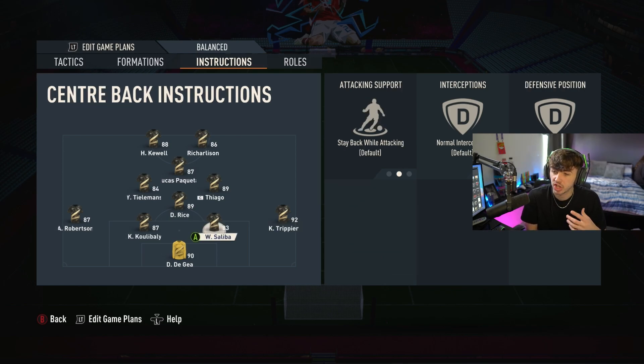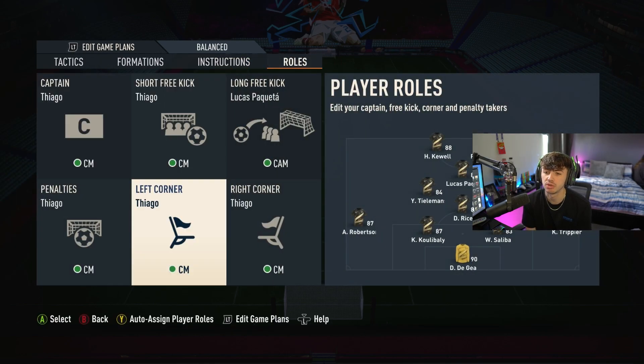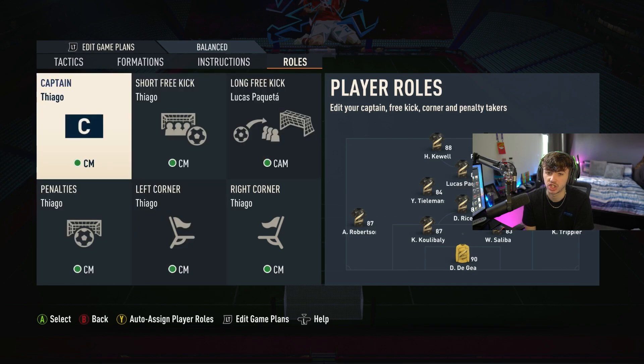Center backs are left on default the whole time. For the goalkeeper, we have comes for crosses and balance for saving outside the box. Obviously you'll want to change player roles to suit whoever you have in your squad — mine are just on default, but feel free to adjust them.